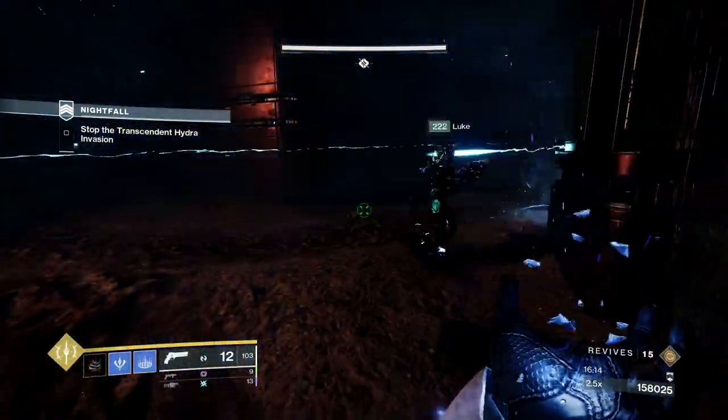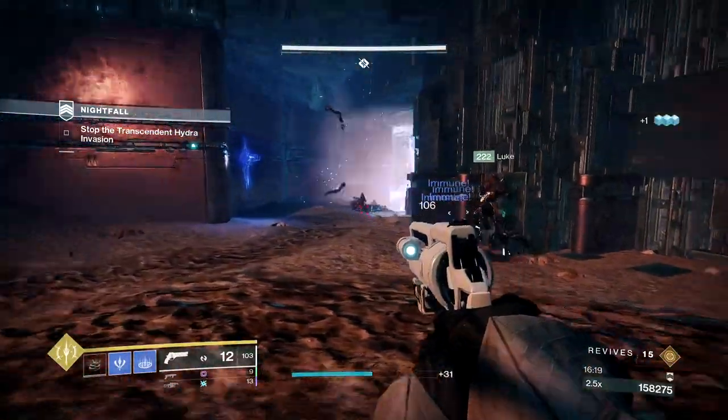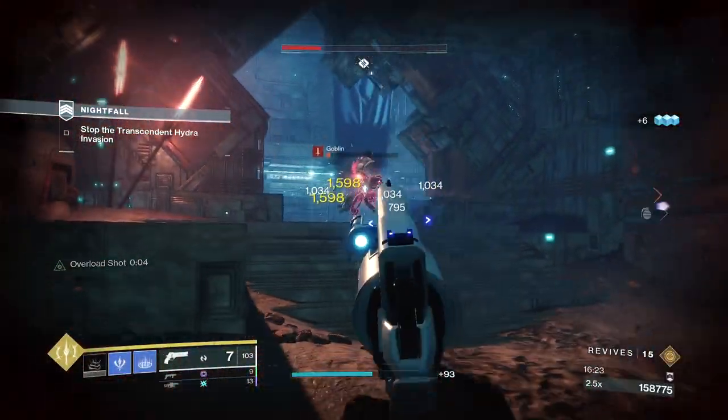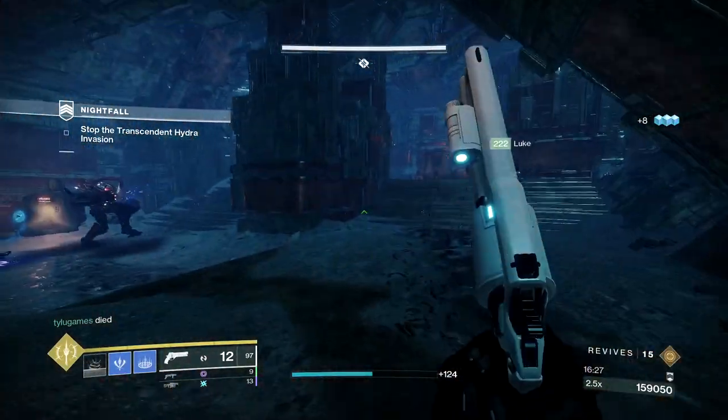This is where the Stasis Warlock and Blinding Grenades are going to shine. Freeze and blind the Mini Hydra as much as possible. Take out the first two Overload Minotaurs as soon as you can and clear out the rest of the adds. Once it's just the boss and the Mini Hydra, damage the Mini Hydra until it goes away.